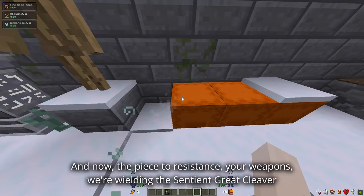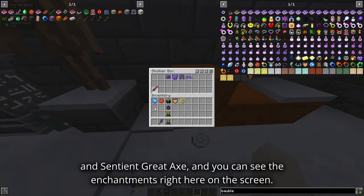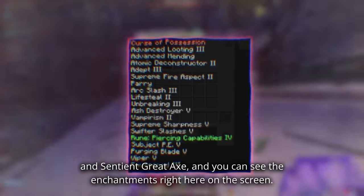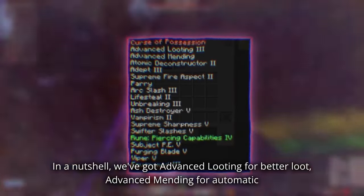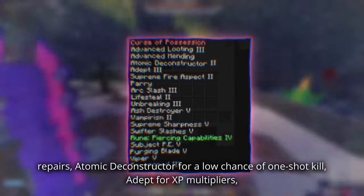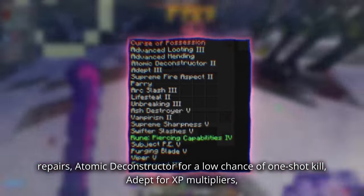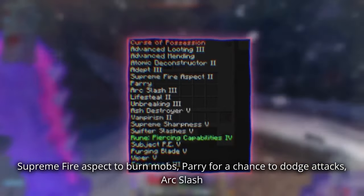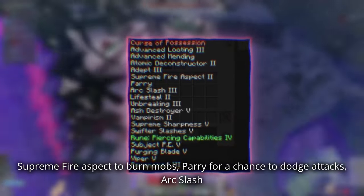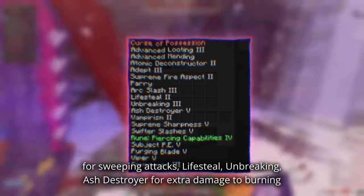And now the pièce de résistance — your weapons. We're wielding the Sentient Great Cleaver and Sentient Great Axe, and you can see the enchantments right here on the screen. In a nutshell, we've got Advanced Looting for better loot, Advanced Mending for automatic repairs, Atomic Deconstructor for a low chance of one-shot kill, Adept for XP multipliers, and Supreme Fire Aspect to burn mobs.